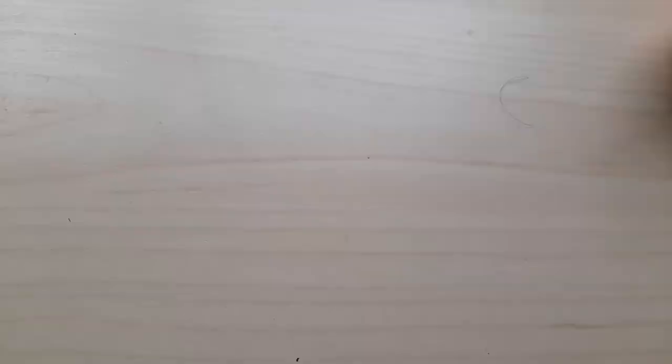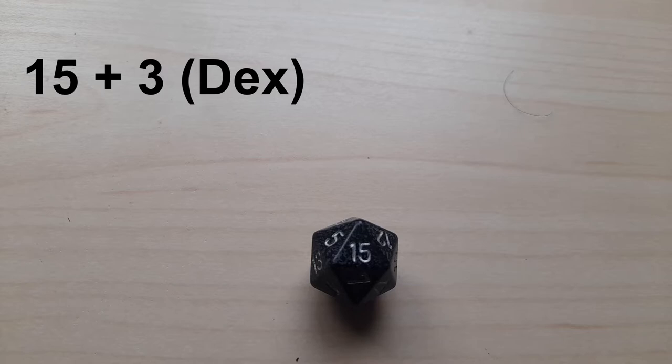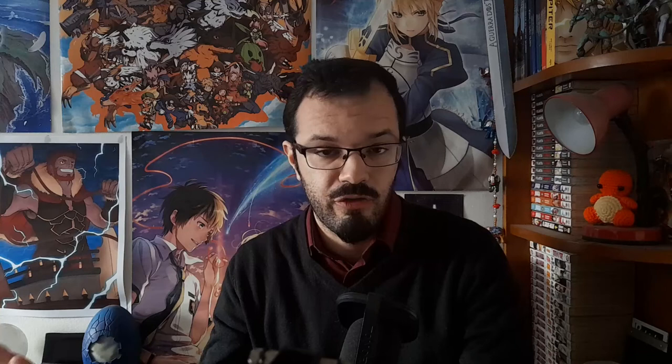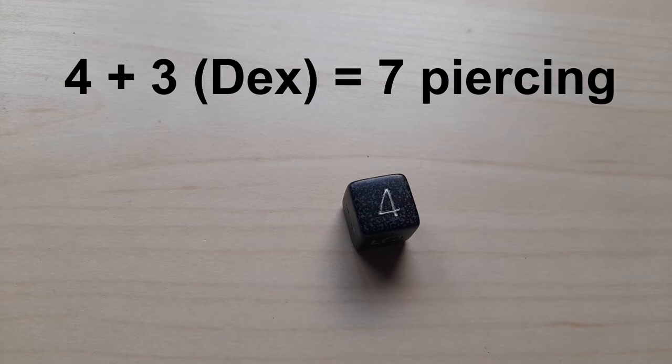Now it's Eldar's turn. He uses his action to shoot an arrow from his shortbow at the other skeleton. He rolls a 15, but since he's using a ranged weapon instead of a melee one, he doesn't add his strength modifier — he adds his dexterity modifier, which is plus 3. Since he is proficient with the bow, he also adds plus 2 from the proficiency bonus, for a total roll of 20. 20 to hit beats the skeleton's AC of 13, so the attack lands. Eldar rolls for damage: a shortbow deals 1d6 plus your dexterity modifier. He rolls a 4 on the dice plus 3 from his modifier, for a total of 7 points of piercing damage.